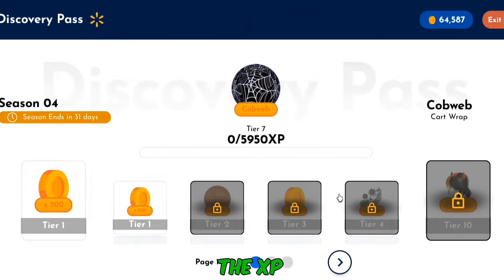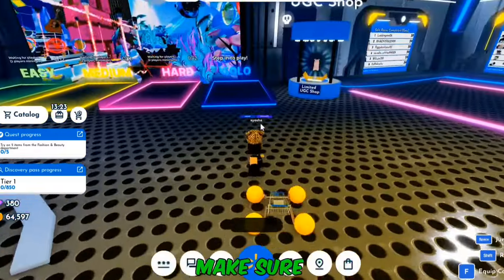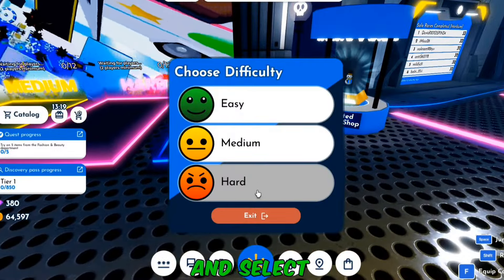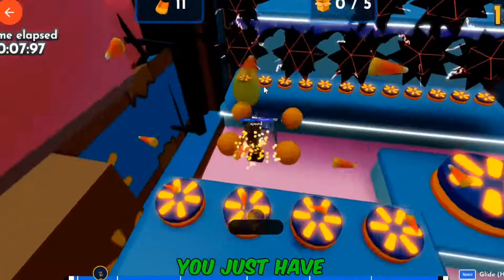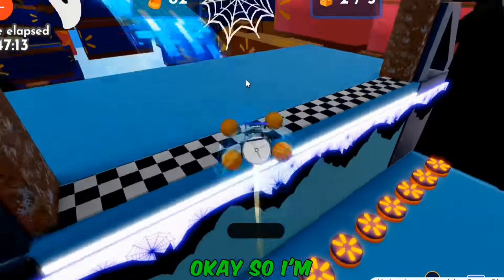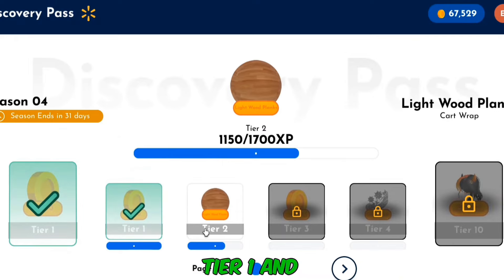I'll show you how to get the XP. Go over to the Glide and Seek minigame and make sure you go on solo. Just step into play and select hard — this will get you the most amount of XP. This game is really easy; you just have to press space and glide and avoid the obstacles. For playing one round of the minigame I got 2,000 XP. As you can see, I completed tier 1 and also almost tier 2.